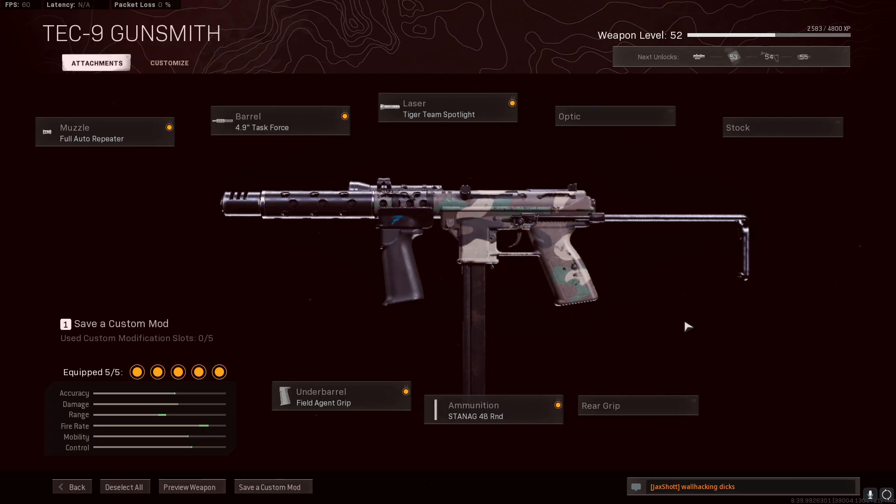First off, let's have a look at these attachments. So I went with the full auto repeater, the task force barrel, field agent grip, 48 round mag, and the Tiger Team Spotlight.